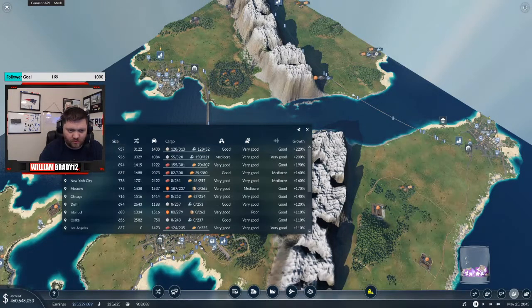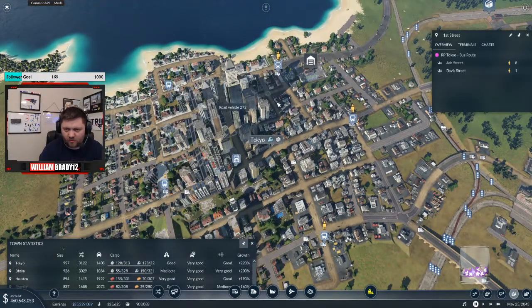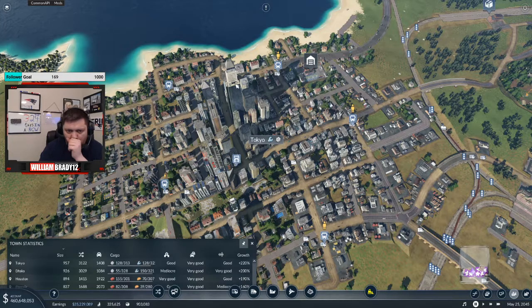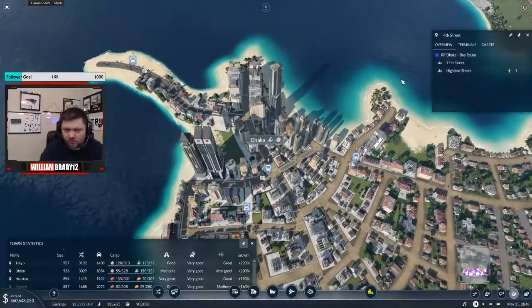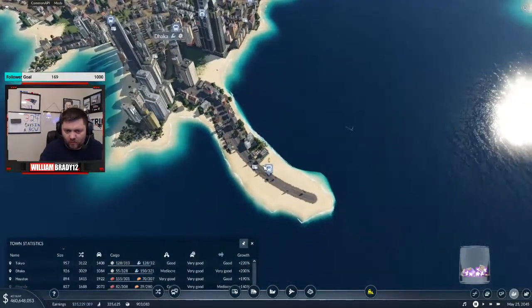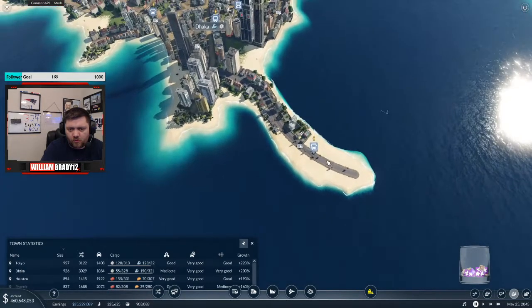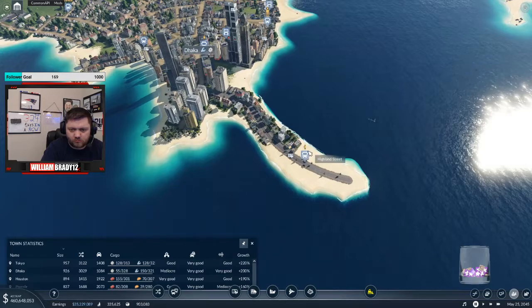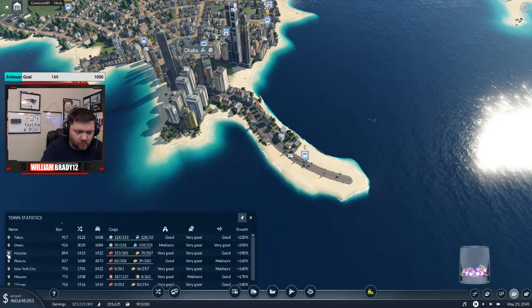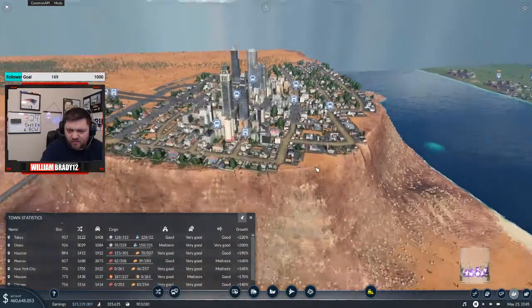We're going to go to town size and look at bus routes. My little peninsula is starting to grow out a little bit — that's pretty cool. Houston, Houston. Look at that — right on the edge, too. It's getting big.